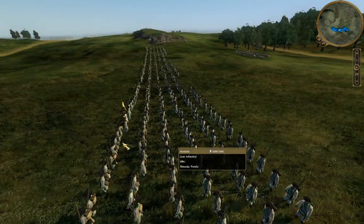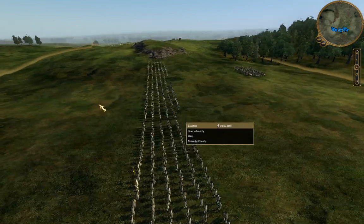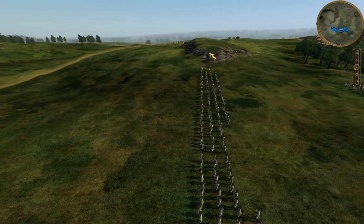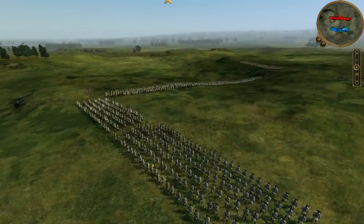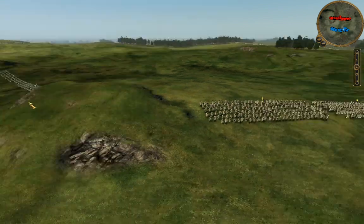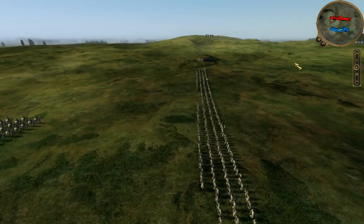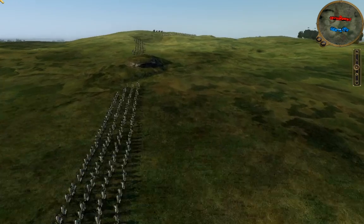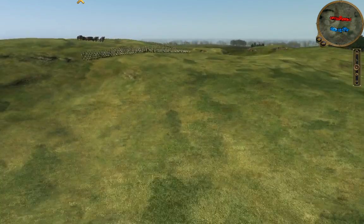The deeper the formation — like six lines — the higher their morale. If you put them in super thin lines to maximize firing capabilities, they're more likely to break and flee the battlefield. Having these 200-man formations is really convenient. It's not that I'm given more soldiers total, just more soldiers per unit — but it translates to higher morale, which is going to be really useful in this battle.